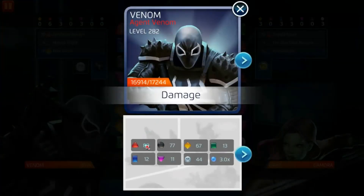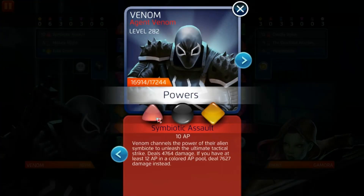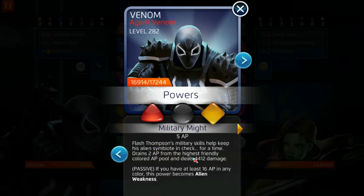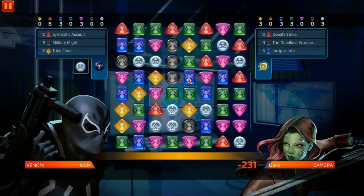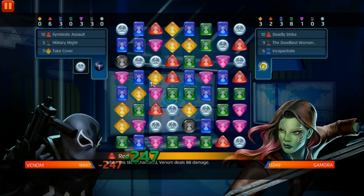He's a pretty good four-star, I do say so myself. His red, Symbiotic Assault at 10 AP, deals 4,764 damage. If you have at least 12 AP in a colored AP pool it deals 7,627 damage instead — not that much, but I'd rather deal 4,000 for five. If you have at least 16 AP in any color, this power becomes Alien Weakness, which is fine.